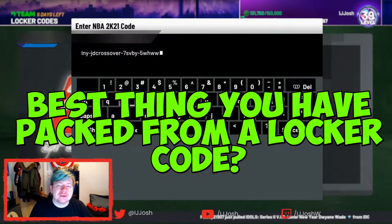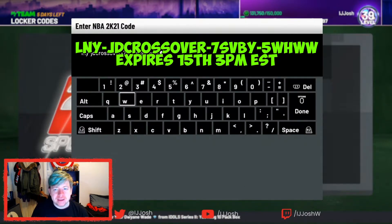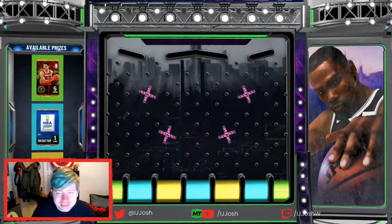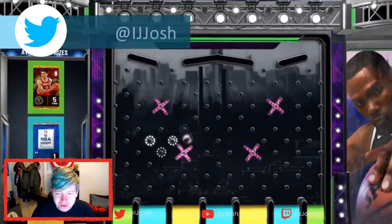The first locker code we have is the JD Crossover locker code: LNY-JDCROSSOVER-7SVBY-5WHWW. That's trash as usual — just pain, absolute pain.